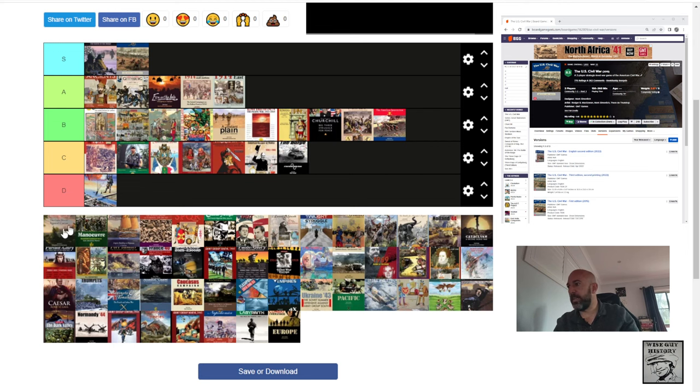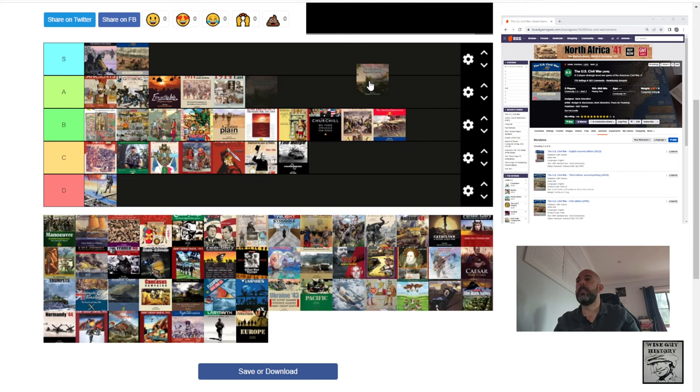Falling Sky: The Gallic Revolt against Caesar — a friend really loves it. I'm going to put it in the B tier. Probably one of the COIN games that we played the most. Big Roman army marching up through Gaul, then retreating in winter, then doing it again. I like it, but it just falls shy of A tier for me. Probably because it's been a while since we actually played it — very fond memories every time. A very dynamic game, but B tier.